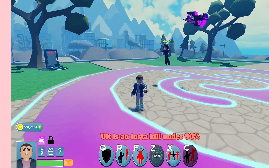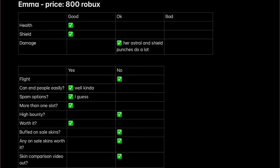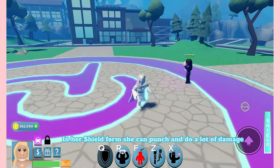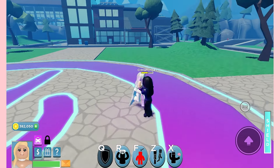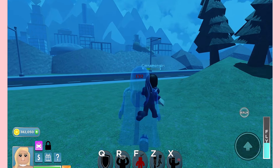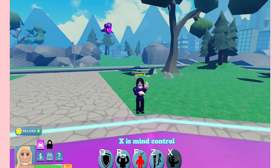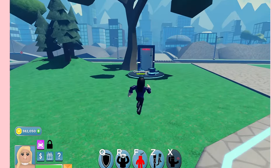Alt is an insta-kill under 90%. Next up, Emma, costing 800 Robux. In her shield form she can punch and do a lot of damage. F puts a player to sleep for a while. Z is astral projection — she can punch players while in this. X is mind control, which ragdolls and damages at the end.